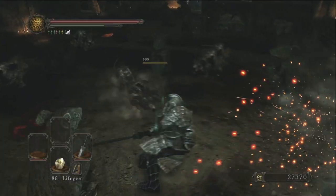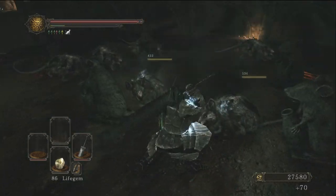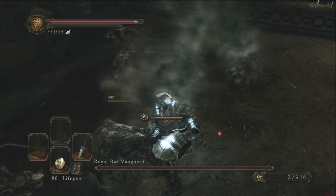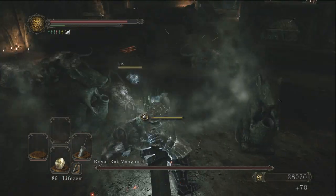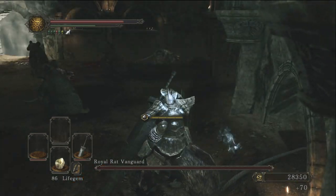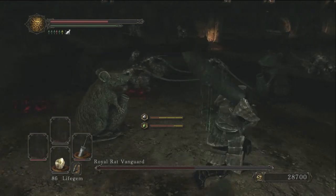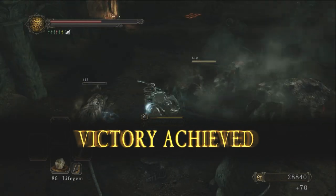The Royal Rat Vanguard — it's essentially just a gank. You run around defeating a bunch of rats, which is very easy if you do it later in the game. One hit with my greatsword and all of them were dying. It doesn't even feel like a boss — it feels like you're fighting a bunch of rats with one kind of stronger rat with a mohawk. For me it's a jazz dumpster. It's boring and there's no reason for it.